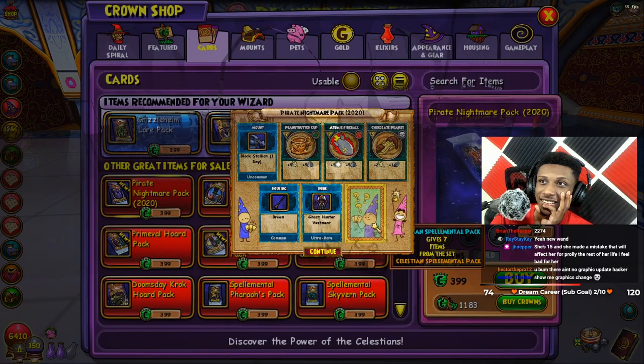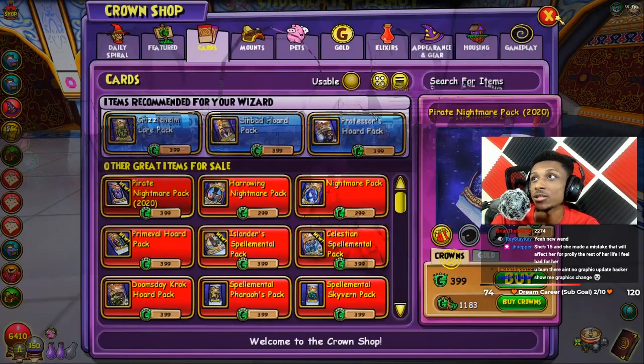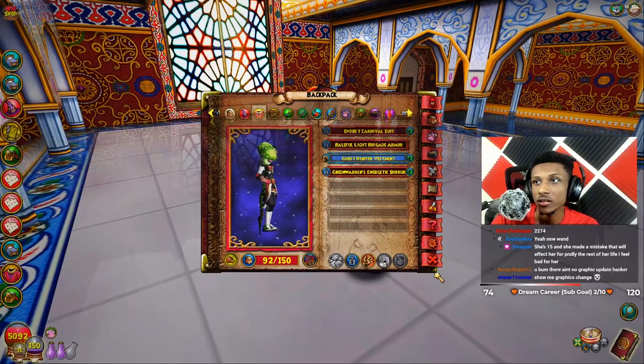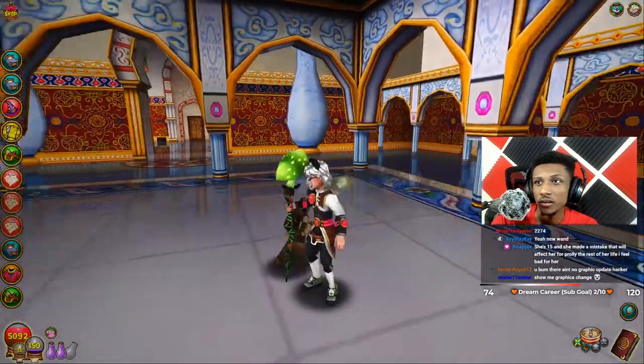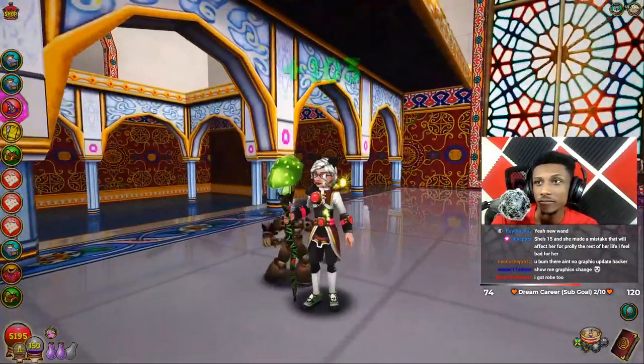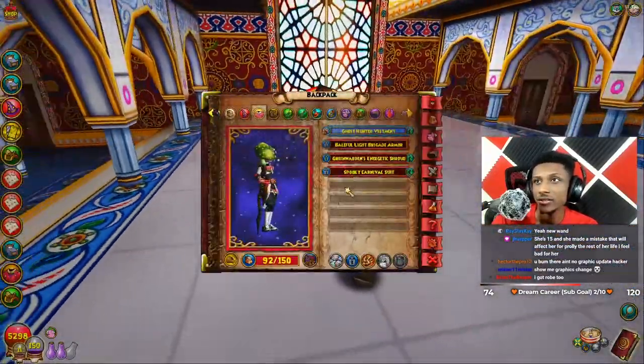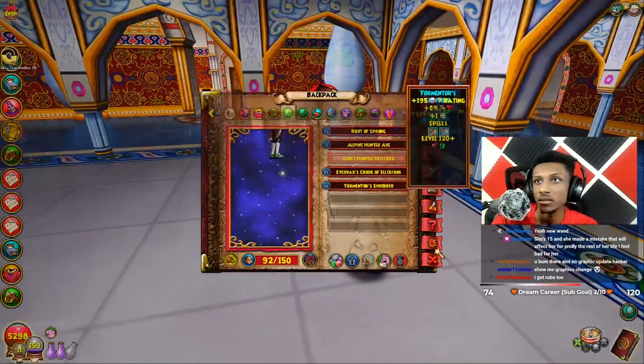Okay, we got the robe! I actually want to see what this looks like — Hunter's Vestment. Okay, that's kind of clean, that's actually kind of clean. What does this wand look like? Okay, that's not bad.